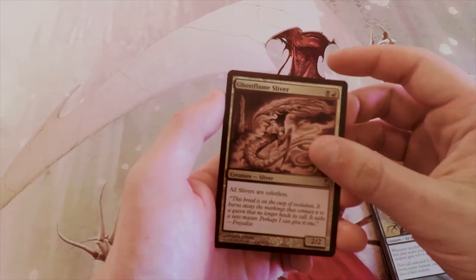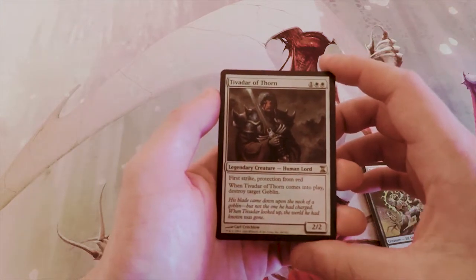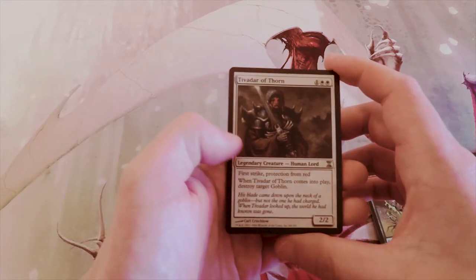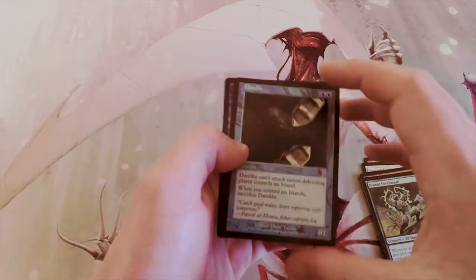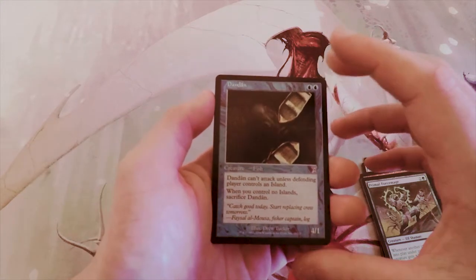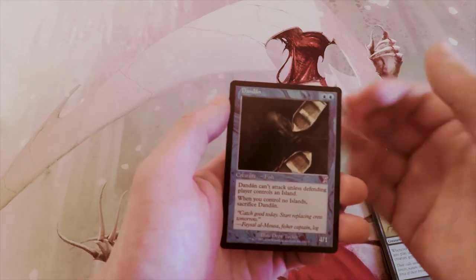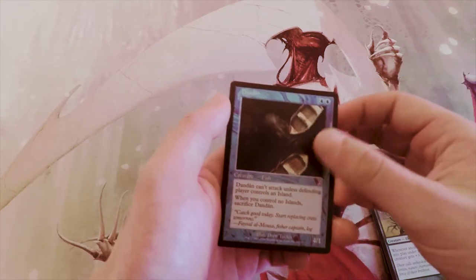Ghostflame Sliver is a 2/2 for a black and a red — all Slivers are colorless. Interesting, but not a card I would pick. Tavalus of Thorn is a 2/2 for three with first strike and protection from red — when it comes into play, destroy target Goblin. A lot of hate for Goblins there; I don't particularly like this card. Dandian is a 4/1 for two blue — it can't attack unless the defending player controls an island, and when you control no islands you sacrifice it. Definitely strong but not first-pickable in limited since you don't know if your opponent will have islands.